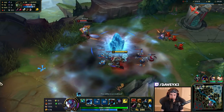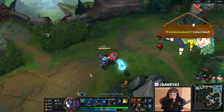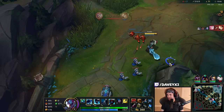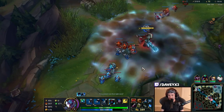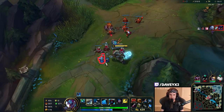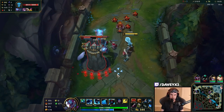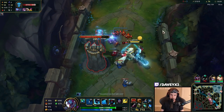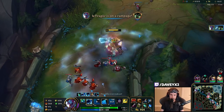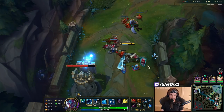We force him. He's going to walk away — I'm going to hard push this wave because he needs to back off. Warwick seems to be staying, so that's good for me. I'm going to see if I can proc my Demolish on the tower. There we go — it doesn't matter if he hits me.